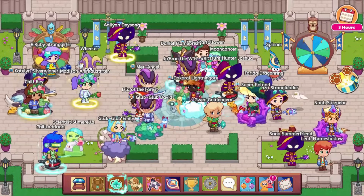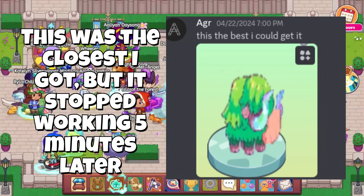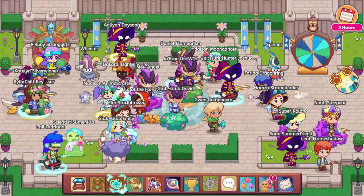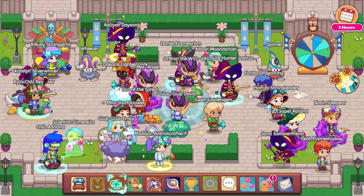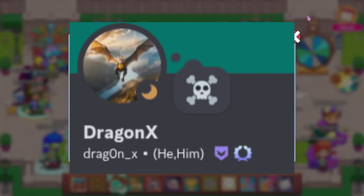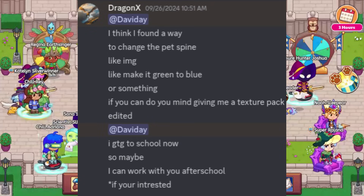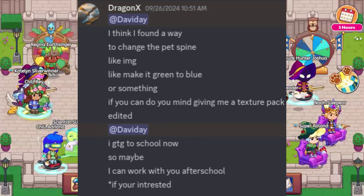Over the years I have tried multiple times to do this, but each time I would fail — until now, because we might have just gotten it to work. This all started last September when, out of the blue, DragonX, the creator of PXI Fusion, sent me a DM saying that he had figured out how to change the textures of pets.